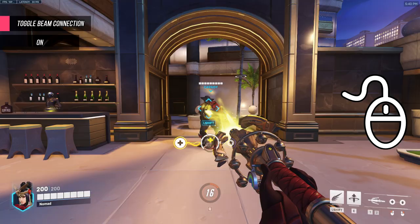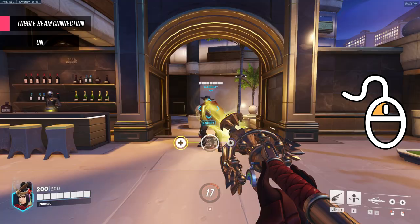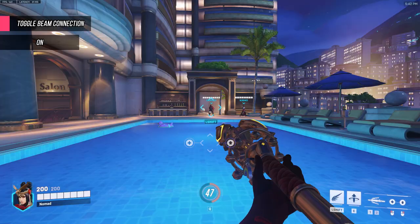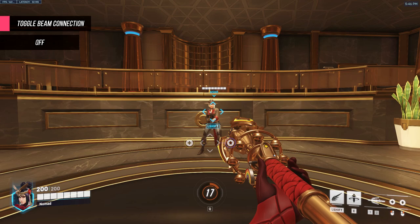However, I highly recommend avoiding having this setting on. One reason is because you cannot disconnect your beam while looking directly at an ally — if you try while looking at your beam target, you'll just keep reconnecting. To break the beam you'll either need to look away, melee, or leave range. In general, on feels a lot more sluggish and clunky, especially if you're used to the other setting.